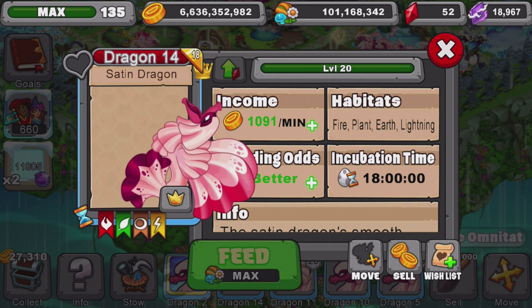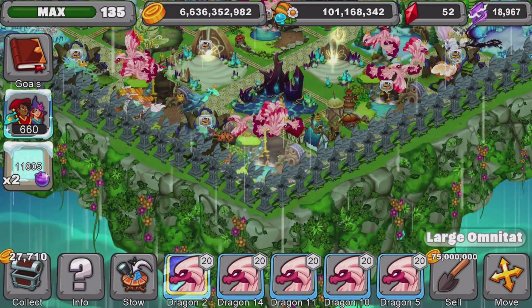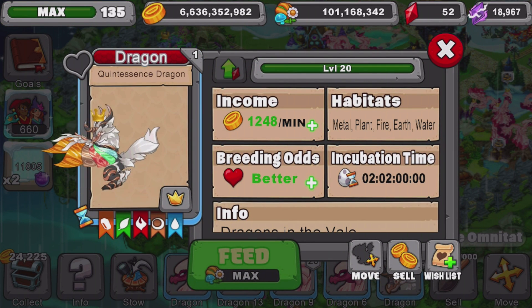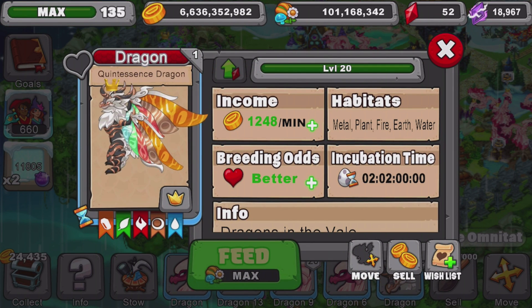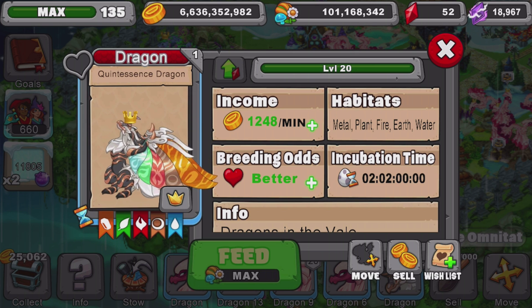If you place the 500 dragons in this habitat and want to flex to all the big players in the game, you'll produce over 1,248 gold per minute. Make sure you have the boosters though — you have to have all the boosters matching their elements. Same thing applies with the satin dragon.